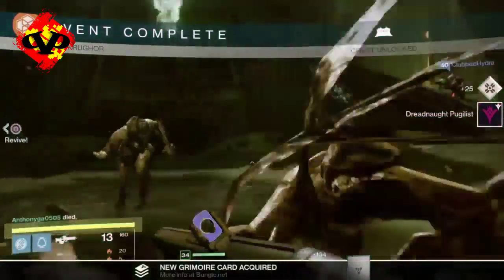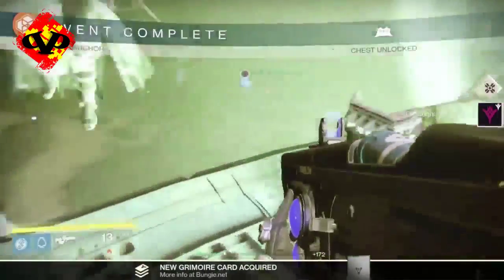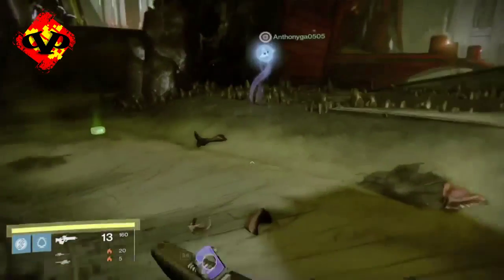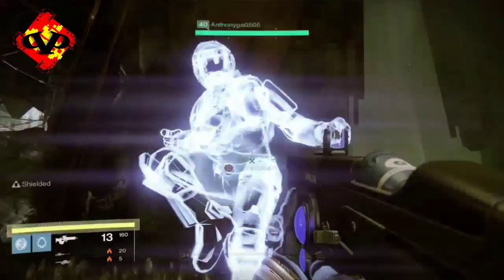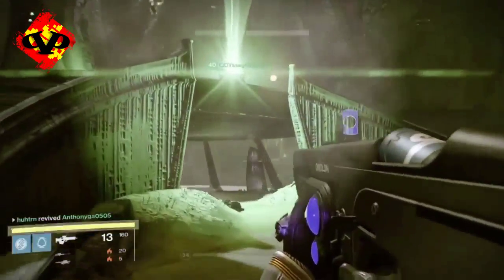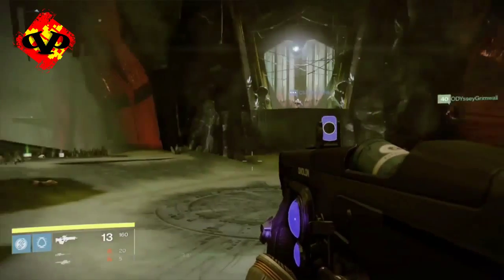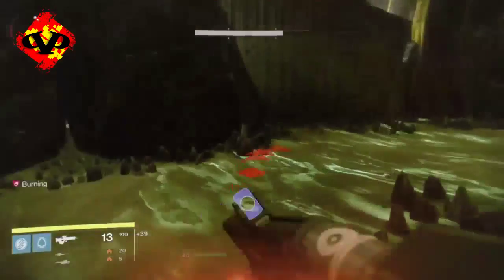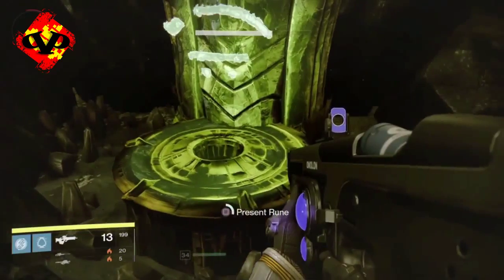We're going to go into the next one, but first I need to tell you about the Stregnaught Uglyst. That is a mission that you get — it popped up on the right-hand screen up near the Eris Morn reputation that I just achieved. That's a mission that you have to do, and it will give you, I believe, a legendary weapon. So make sure that you farm this enough to be able to go and get that mission. It's completely random, so I hope you guys get it.